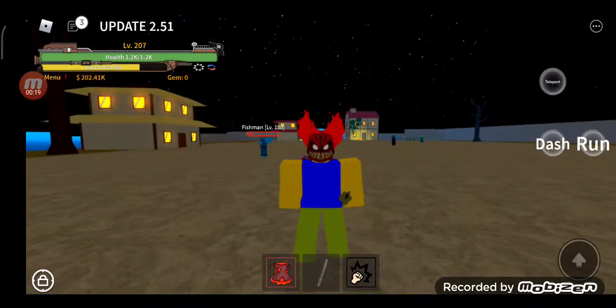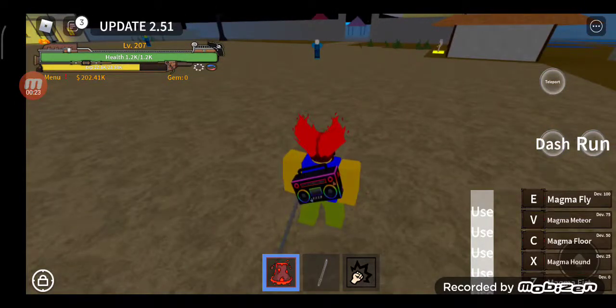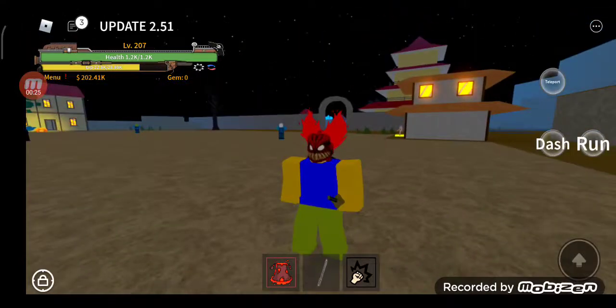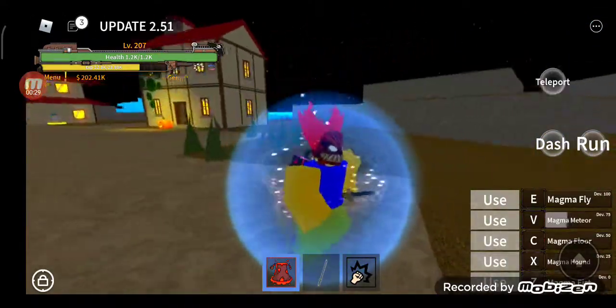You need to have the magma fruit. Let me reset because I'm on mobile. When you go in the game, the button will look like this — it's kind of hard to use. So let me just reset. I'll be right back. Alright guys, I just reset. Now see, the skills are easy to press now.